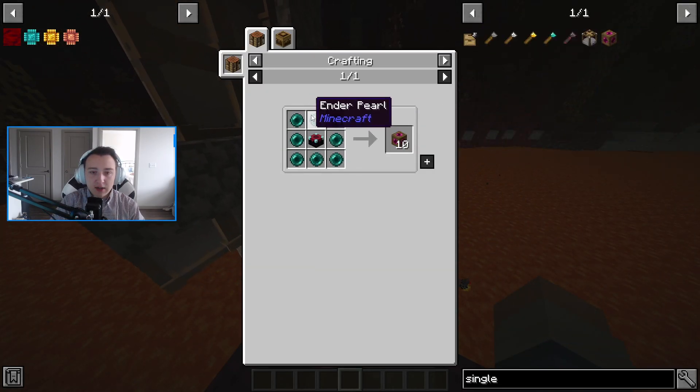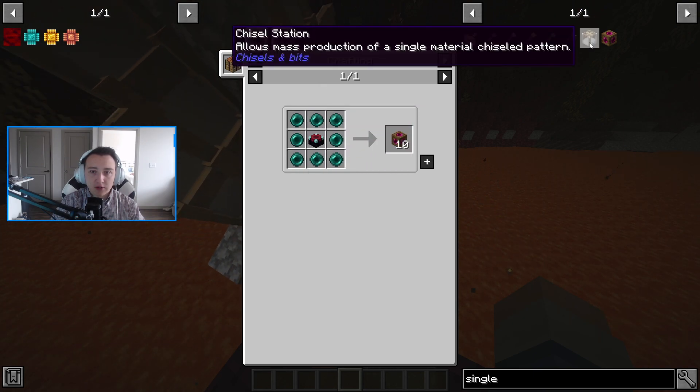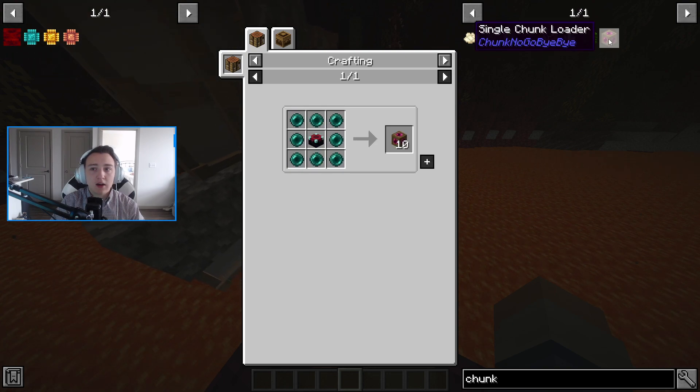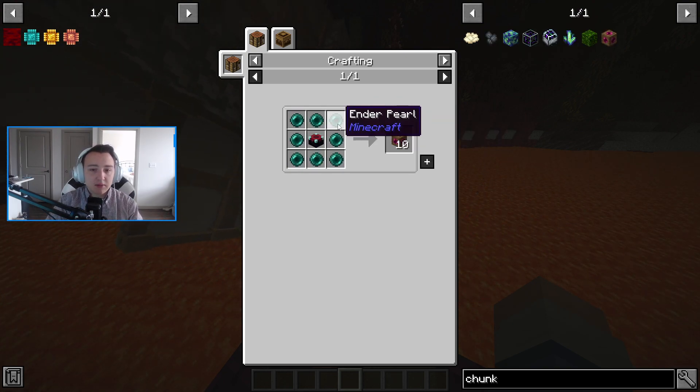If you look at the materials, it is a little expensive, but not as expensive as the other chunk loader. To me this one was a little bit more expensive, but I believe this one also works. I just went with this because you make 10 of them and I had ender pearls, so I said might as well. Our key thing here is that we have an ender tank.